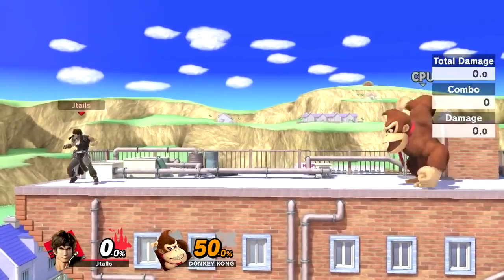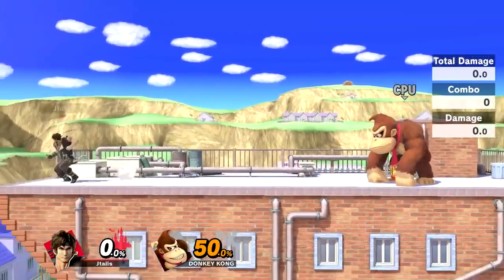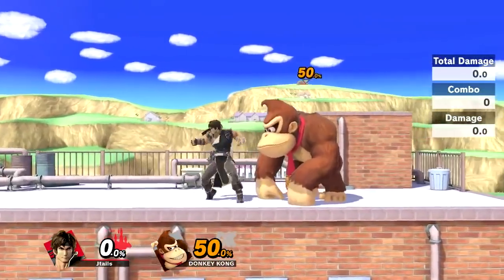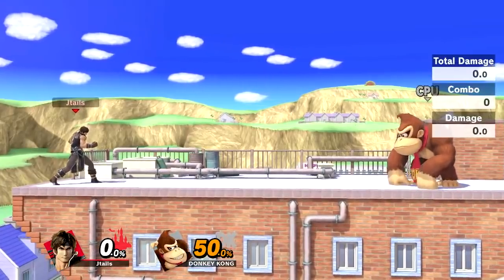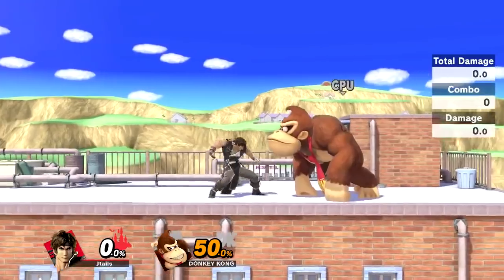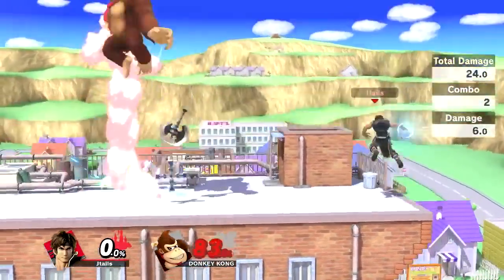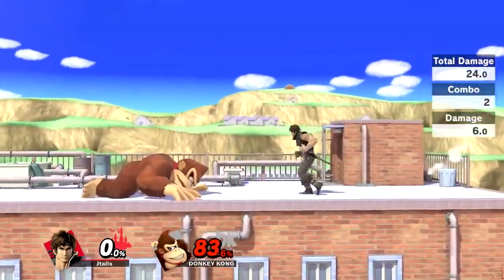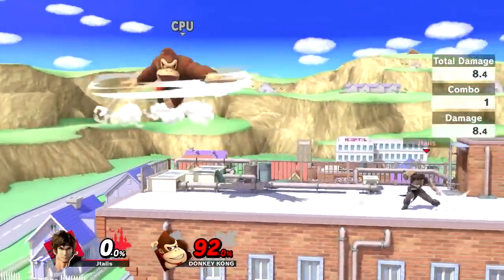His down tilt is really good — it's actually a slide that can go under some projectiles. If you press A twice, he'll do a sliding kick, which is really good. Once people get close to you and jump in to attack, you can just slide away to the other side of the stage and continue setting up your wall, which a lot of people have a hard time getting around. You want to stay evasive and stay away from people.